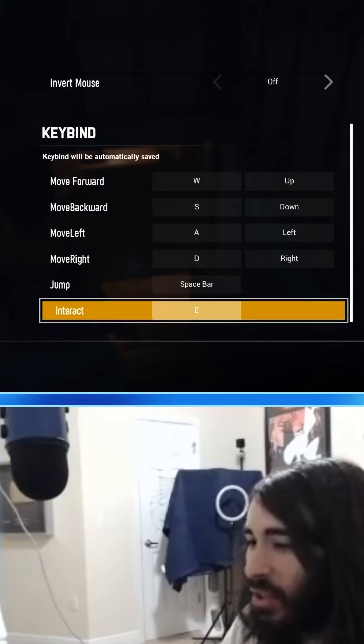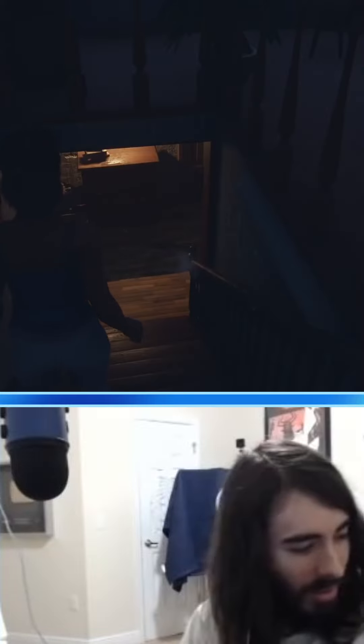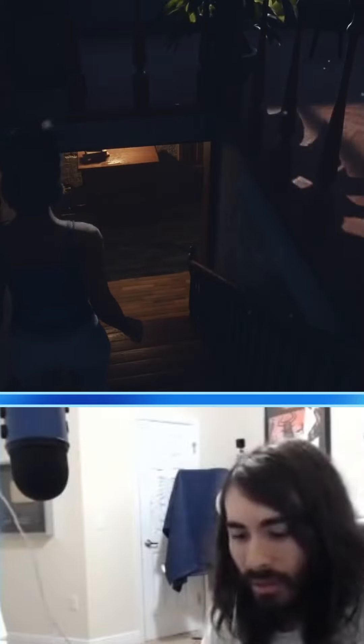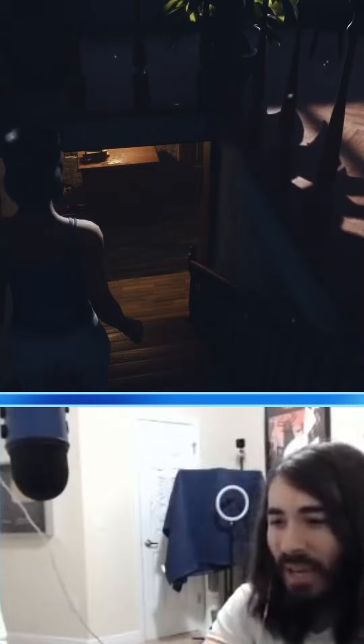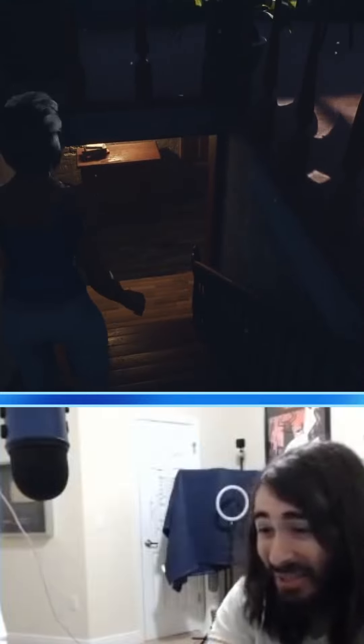How did this happen? I didn't even change it, but it set itself to WASD. Is it working now? No, it's not. I'm hitting W and it's still Z. The options menu is lying — it's still Z.